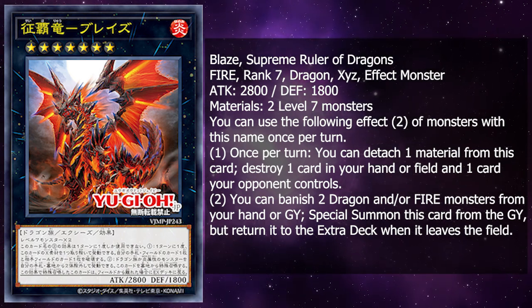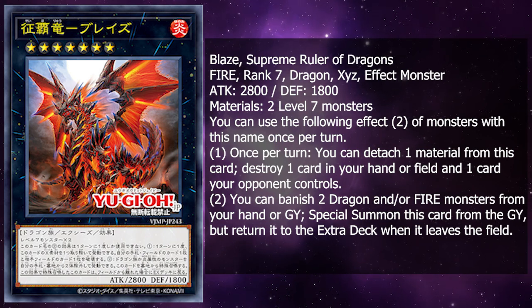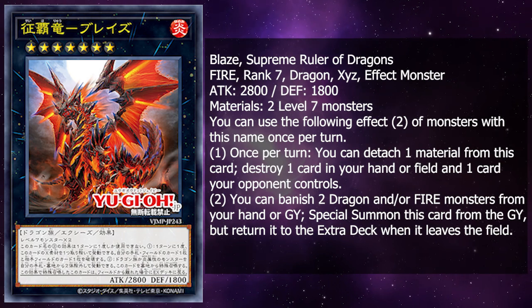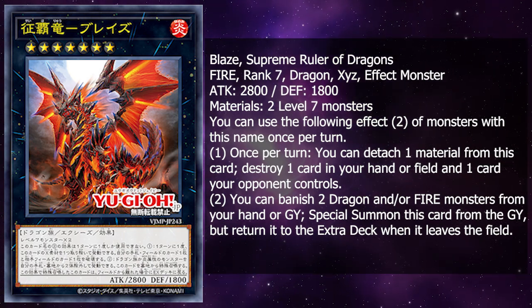It can help Rank 7 decks, and honestly, being able to use this in something like Kashtira is pretty useful. But I wanted to make you guys think about Blaze, Supreme Ruler of Dragons.